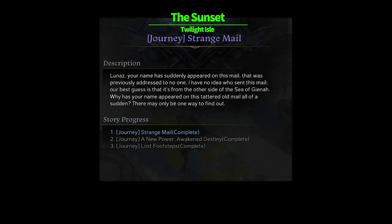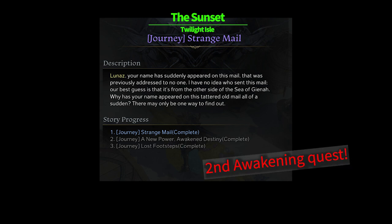'The Sunset' — once you complete all Rohendel main quests, you will receive a purple quest called 'Strange Male'. Following this quest all the way to the end of the second awakening quest will give you a skill point potion. Just keep in mind that this quest has 7 chain quests to complete and it takes a very long time.